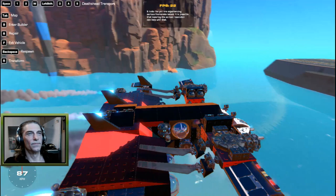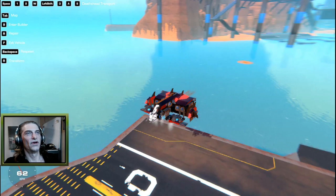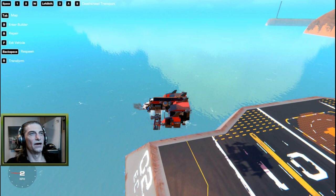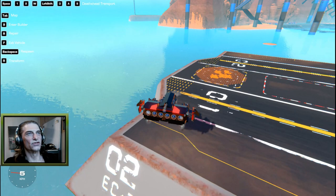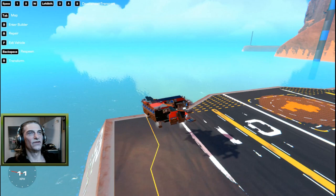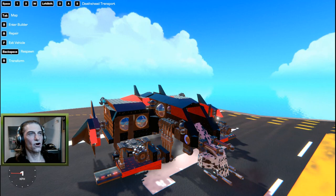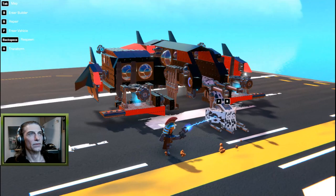The helicopter blades on the back give stability and a little bit of lift. When we want to land, we come to about this distance from our target and hit number two - it transforms back down. We can hold back to slow down. We can use our maneuvering thrusters with W and S to bring it forward, and left shift to come down nice and slow, drift in, and land. Then number one pops the cockpit out and everything gets nice and quiet.